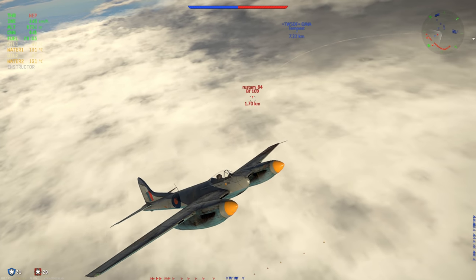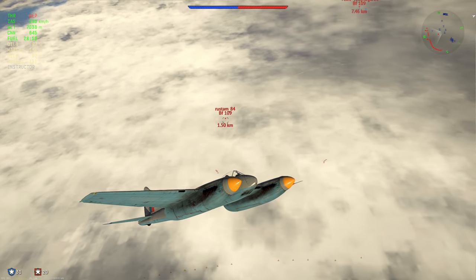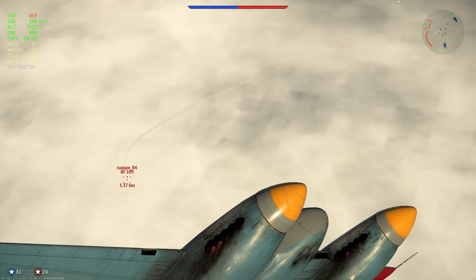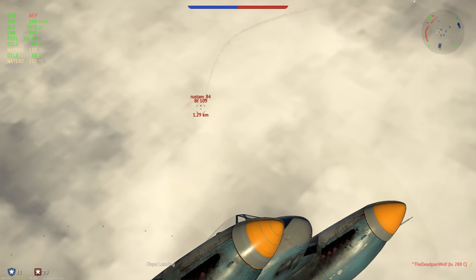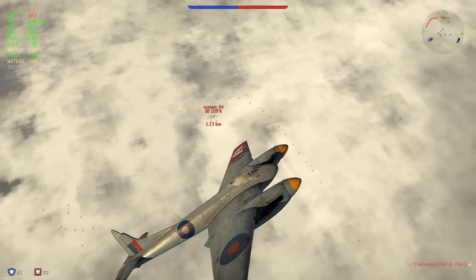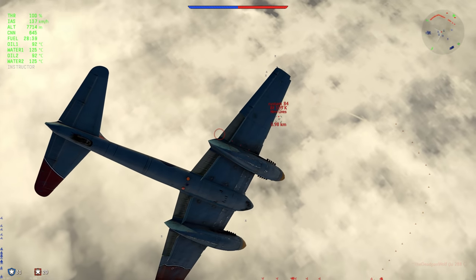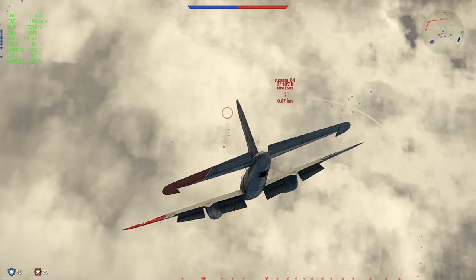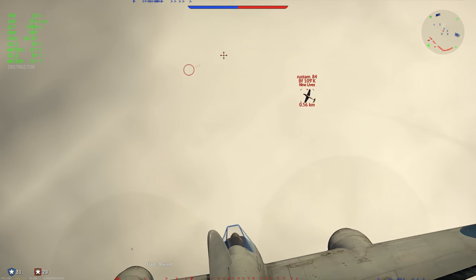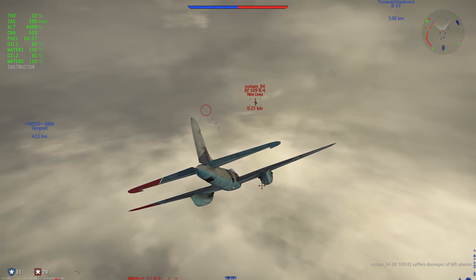He does a flat turn, which is a bit unfortunate because I wanted to showcase the vertical performance, but he comes back — which is exactly what I want. He comes up and I'm still going 330 IAS, so I'm going a lot faster. I'm going to cut him off. If you don't predict where he's going he will outrun you, and there's very little chance of killing him if he's any good at defensive flying. I miss those shots but get a crit.